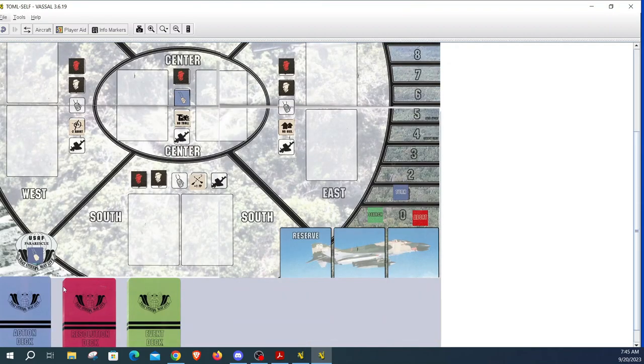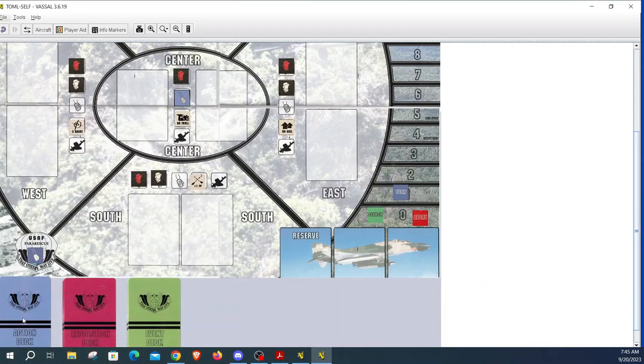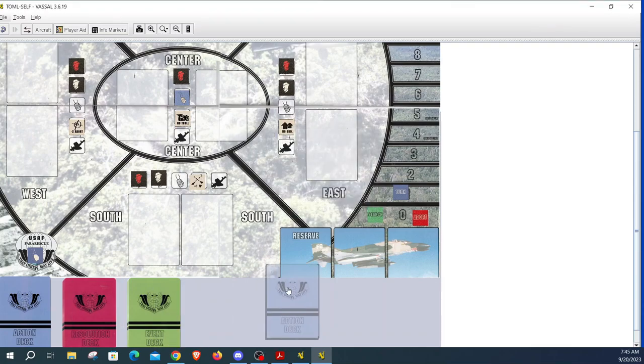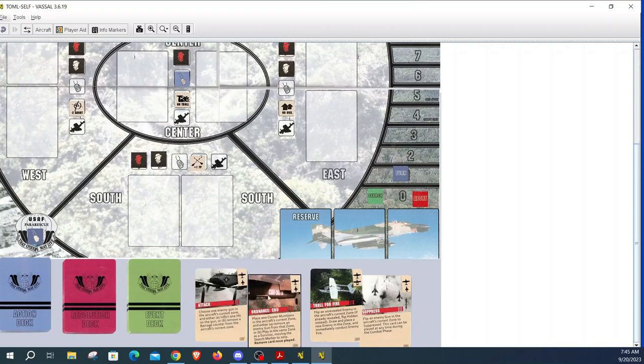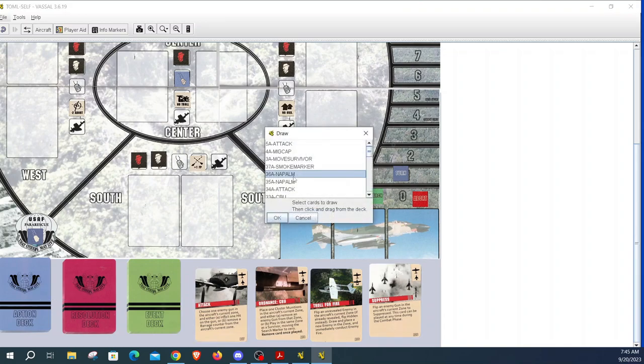All of our markers are set up. Now we need to draw five cards from the action deck. As the scenario setup indicates, we select five action cards — no two cards can be of the same type, and they have to be aircraft action cards, not command cards. So we'll take smoke, CBU, troll, attack, and suppress. I need one more — let's grab a napalm. There we go, that's five cards.